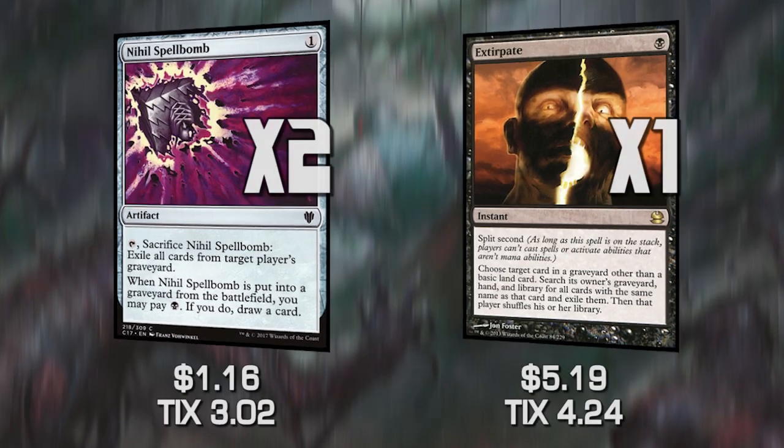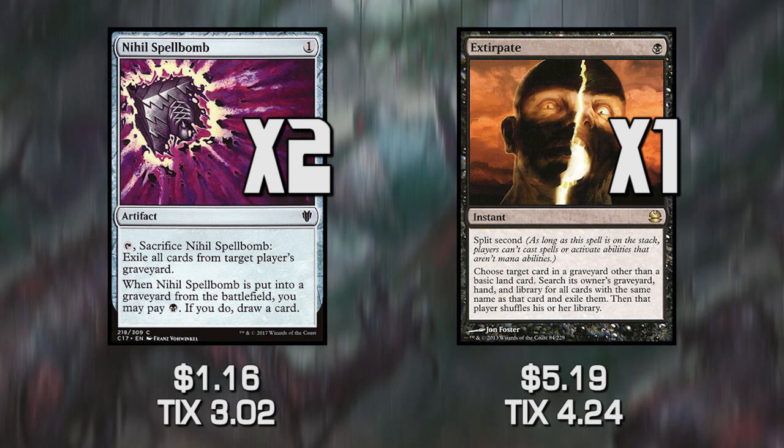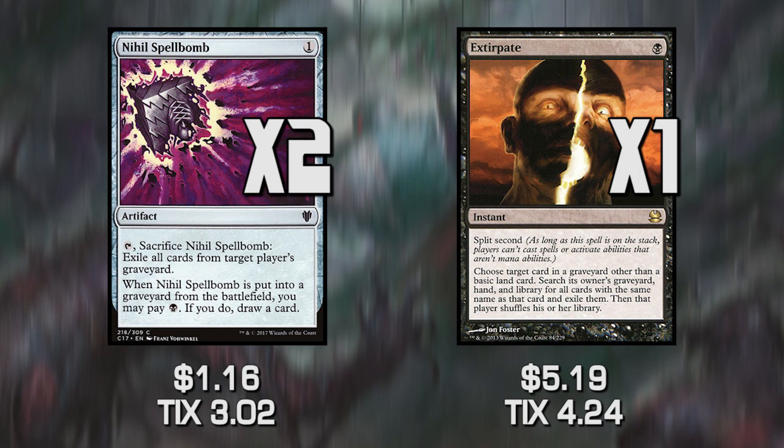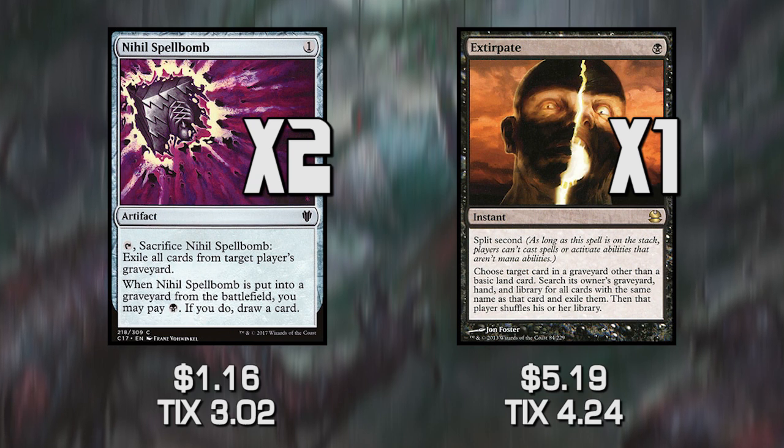Next we have Nihil Spellbomb and Extirpate. Nihil Spellbomb obviously blows up graveyards and draws us a card in the process. We are running 23 lands so we have the extra mana to spend on drawing cards when we blow it up. Extirpate is our surgical extraction substitute — I don't have Surgical Extractions in my collection and they're really expensive, so Extirpate is the next best thing. We'll use it to surgically remove stuff from our opponent's graveyard, targeting things like Dredge. Also, Extirpate can't be countered — it has split second, so as soon as it's on the stack it cannot be responded to.